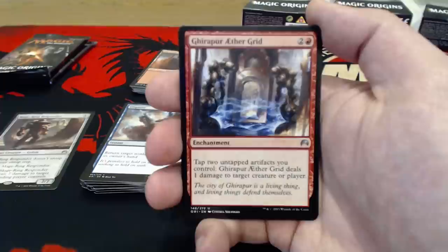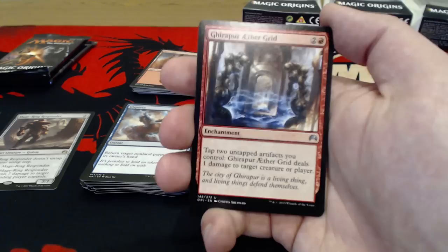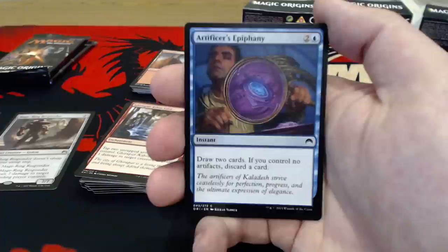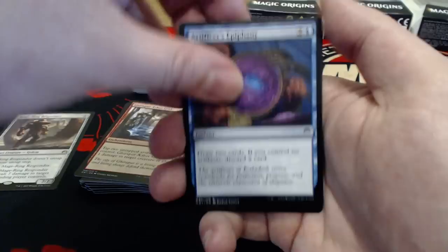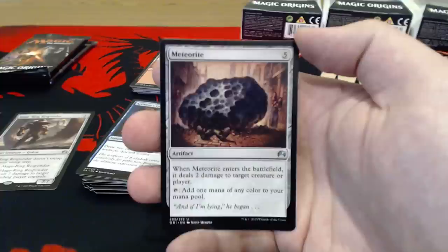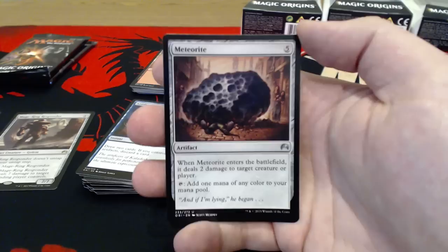Aether Grid is 2 uncolored and a red enchantment — tap 2 untapped artifacts you control and it deals 1 damage to target creature or player. It doesn't sound too great, but if you can't get your damage through, it could help eliminate something off the board. Artificer's Epiphany is pretty good — 2 uncolored and a blue, instant, draw 2 cards. If you control no artifacts, discard a card. We're going to get a couple of those. Meteorite — 5 uncolored, it's an artifact. When it enters the battlefield, deal 2 damage to target creature or player, and tap it to add 1 mana of any color. Not too bad, but 5 mana is just too late in the game.